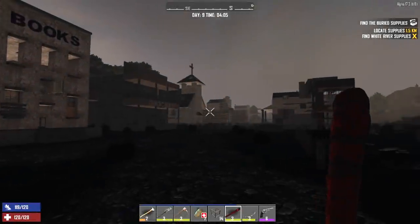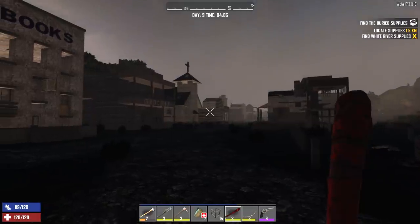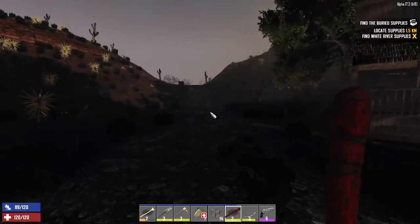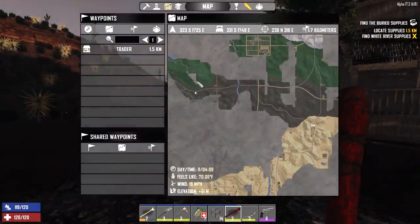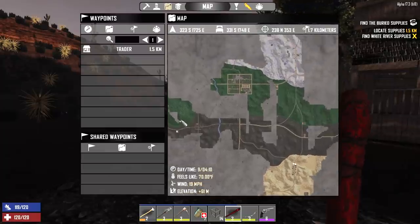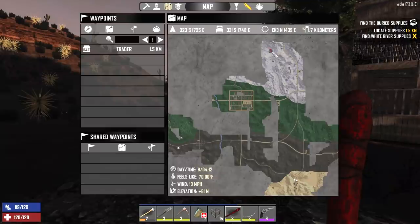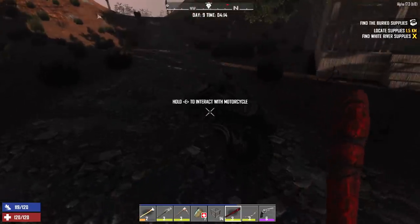Hey, what's going on guys? Glock9 here and welcome back to Horde Every Night in Ghost Town. It is the morning of day 9 and we are hitting the road this morning. We're going to cruise up this way to the treasure chest that is marked on the map. It is right over here and that is a quest line for the trader up north. We have to go up there anyway to make more cement, so we're going to head to the chest and hopefully dig it up in a reasonable amount of time, get up to the trader.